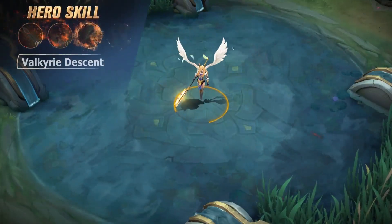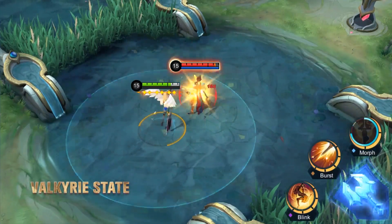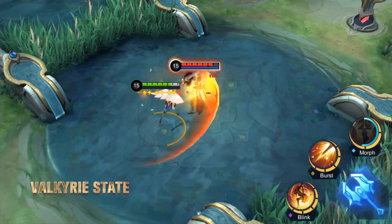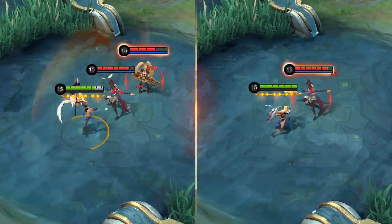Ultimate: Valkyrie Descent. Freya gains full stacks of Sacred Orb and enters Valkyrie state, gaining a shield and increasing her physical attack. Her basic attack also becomes ranged and can deal splash damage.